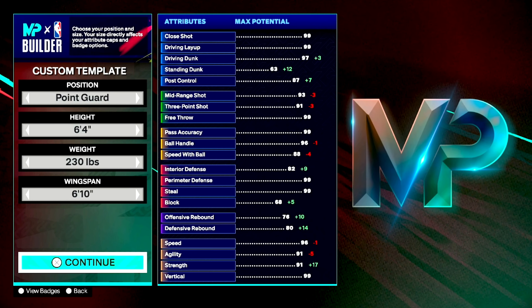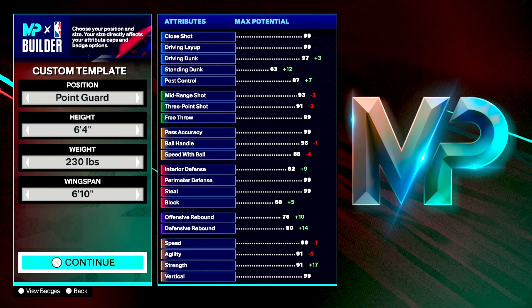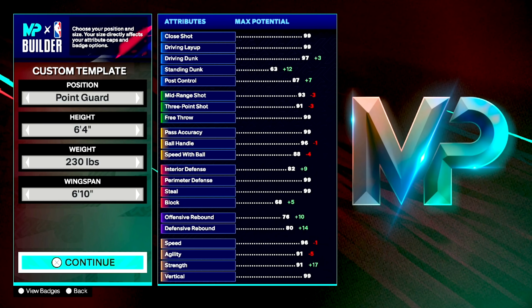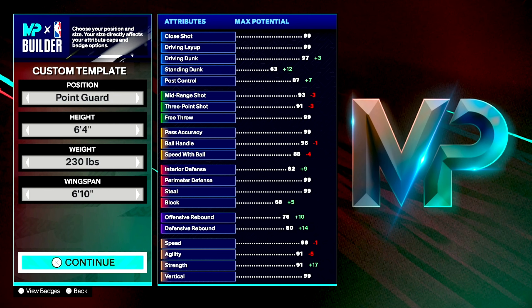I've always liked builds that can do everything. This 6-4 can play defense, he can shoot, he can handle the rock, he can pass. Passing isn't as high as I'd like, but we found a way to compensate for that, and I'm going to show y'all. But first, let's get into the build.